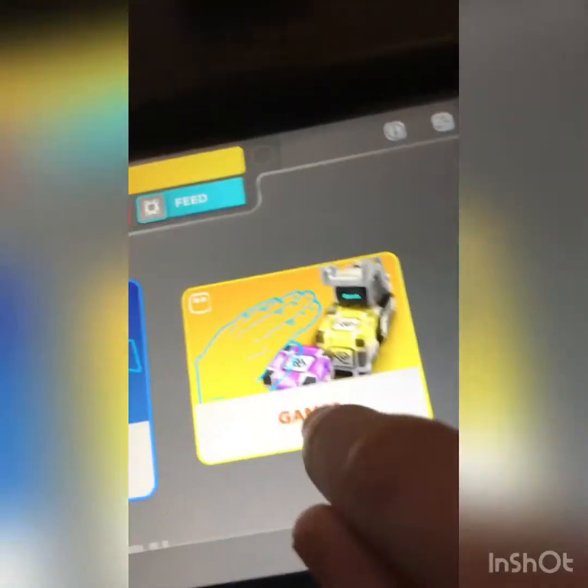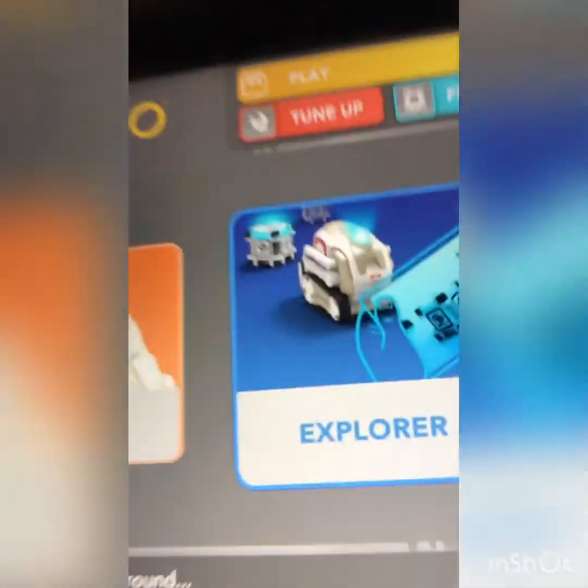I can't do the games because I don't have the cubes — well, I have cubes, but I don't know how to charge them back up. So guys, Explore Mode. Explore Mode is when you can control Cosmo — sort of control him.